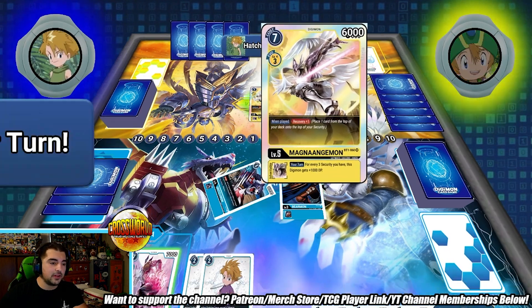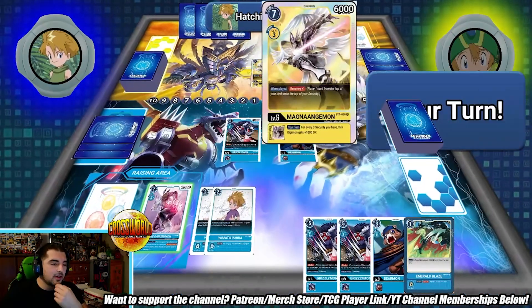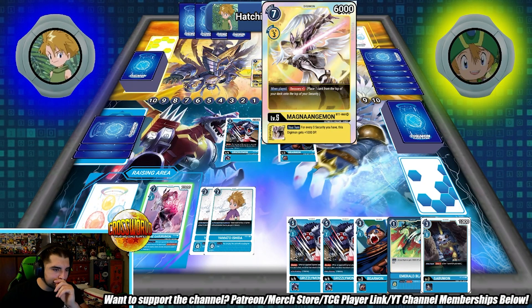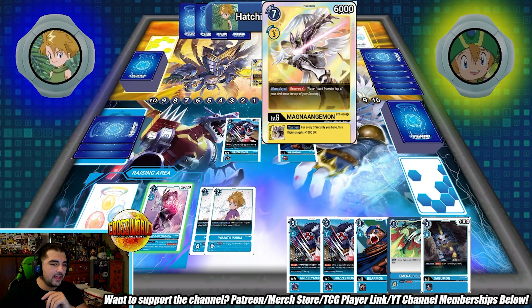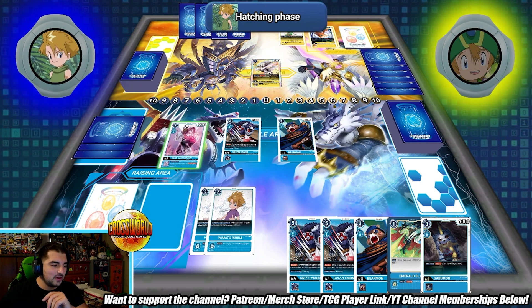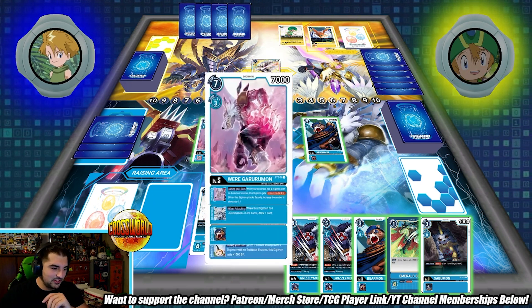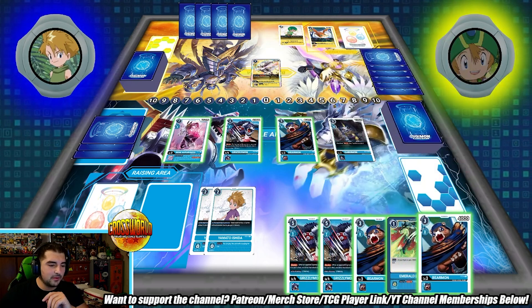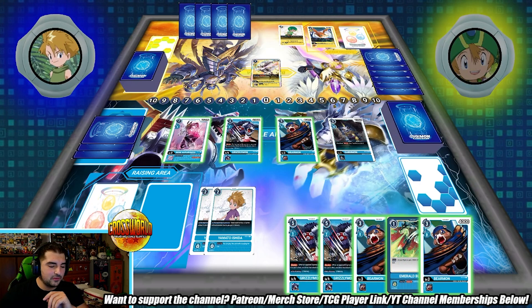He's gonna hard cast MagnaAngemon — 'For every three security you have, your Digimon gets plus 1000 DP, and when played, recovery: place one card to your security.' Pretty annoying, but we'll see what happens. I still have quite a lot of memory. I'm gonna get Goblomon into play — it gets me a free draw, which feels really good.